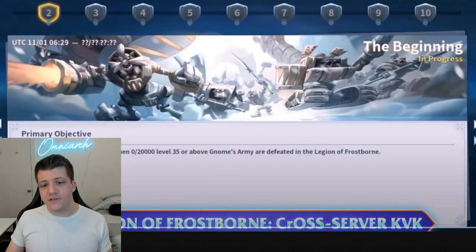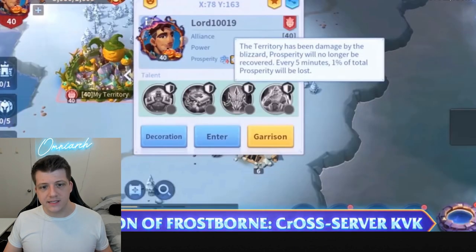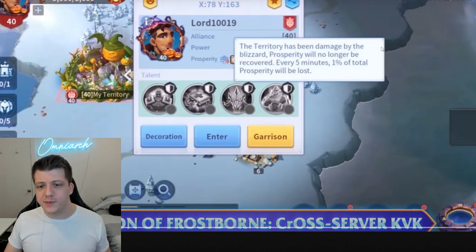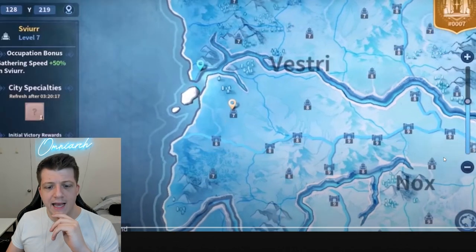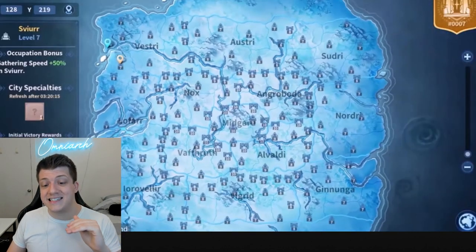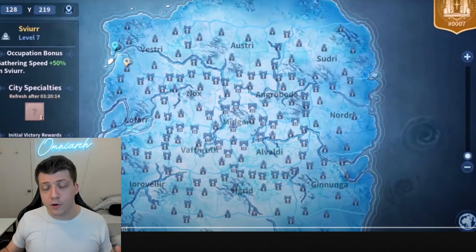So it looks like this KVK or server-versus-server event is going to have a brand new Chronicle system, all the way up to potentially 10 or later. This territory has been damaged by the blizzard — prosperity will no longer recover every five minutes; 1% will be lost. So we're taking some prosperity damage out in the cold, and the entire map is completely frozen over.